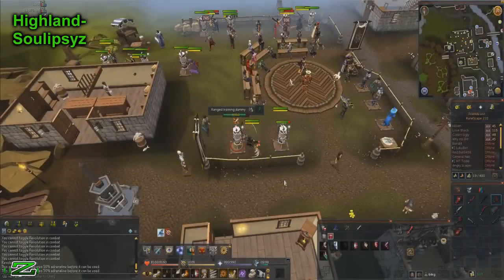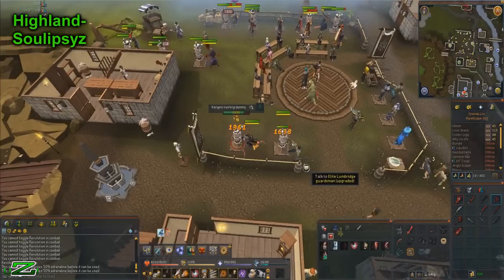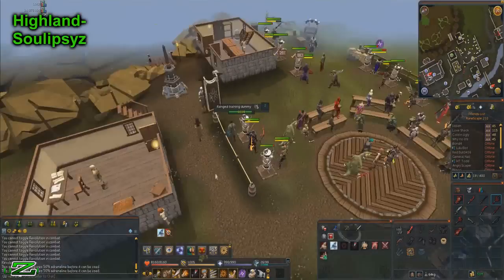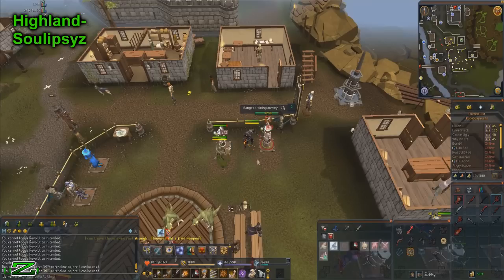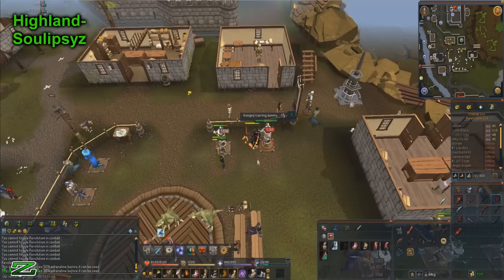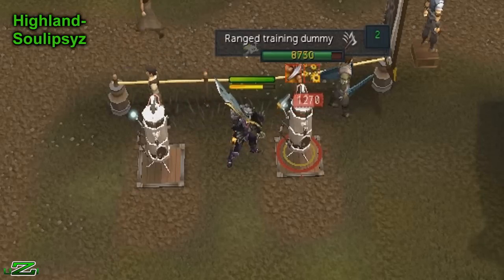First off, I want to highlight one of the most amazing abilities in this Combat Improvements Beta: Revolution. You have to be outside of combat to activate it, but once active you simply click on a monster and your character automatically uses all the basic abilities in order on your current ability bar. If you have dual-wield abilities and are wielding dual weapons, your character automatically does all the basic abilities without pressing any buttons - making it a lot more like pre-EoC. You still have to manually use thresholds and ultimates, but basic abilities are handled automatically, which is an amazing addition by Jagex.